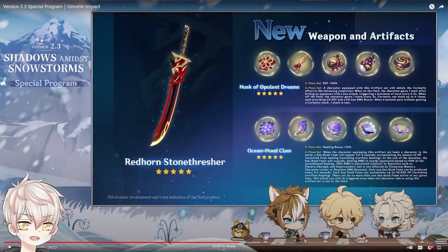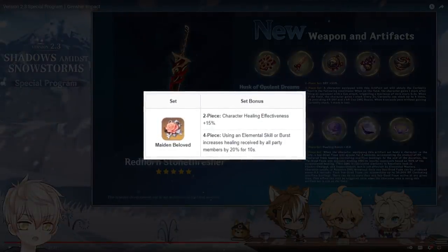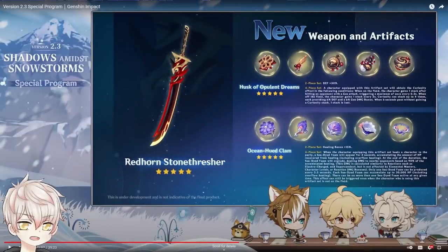Ocean-Hewed Clam, or Clam set for short, grants 15% healing bonus on the 2-piece set, identical to Maiden's Beloved from Berserker's Dungeon. The 4-piece set produces a foam for 3 seconds, which accumulates the total healing from the character wearing this set, then expends 90% of that as AoE damage on explosion. Maximum HP absorbed is 30,000, meaning maximum damage output is 27,000 AoE. The foam has a 3.5 second cooldown before reactivating. This is an extremely niche set, essentially a damage form of Maiden's Beloved, basically only applicable on Barbara and Kokomi. It's probably Kokomi's strongest 4-piece set, though I'm not sure if it's more efficient than 2-piece Maiden's and 2-piece Clam for a universal 30% healing bonus.